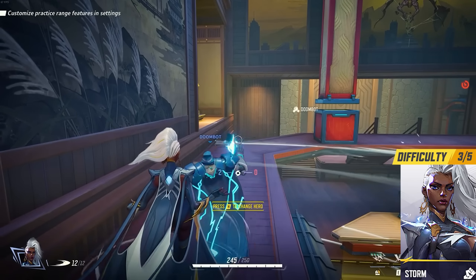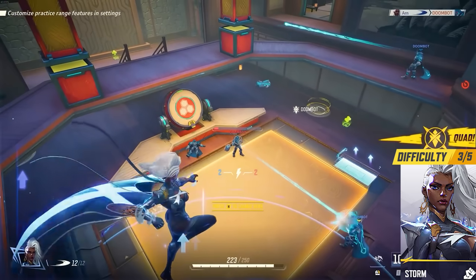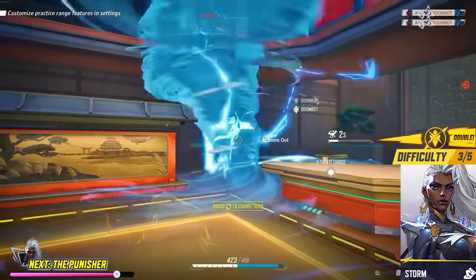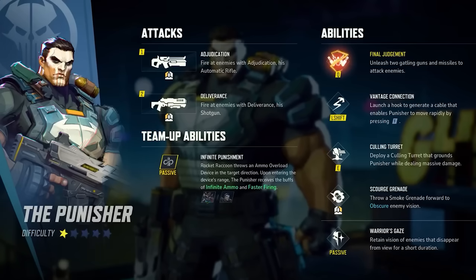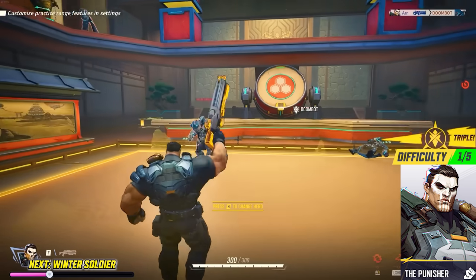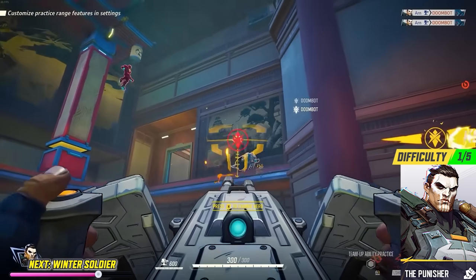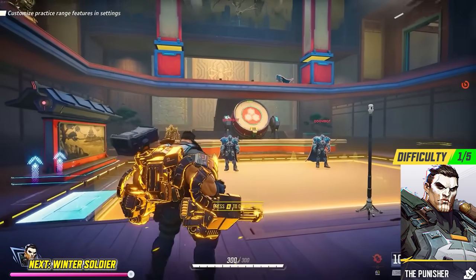Storm is the perfect character for those that aren't sure if they want to play duelist or strategist. She can use an ability to switch up the weather, giving Storm and her teammates either damage boosts or movement boosts depending on the active weather mode. Storm also has a really good ranged attack and awesome free-flowing mid-air movement. The Punisher is for those who just want to shoot guns and not think about much else — one of the easiest heroes in Marvel Rivals and a great starter choice, but not boring. He has two normal attacks — a full-auto gun and a shotgun — plus a zip line, a mountable turret, a smoke grenade, and a missile launcher ability. He's all about shooting.